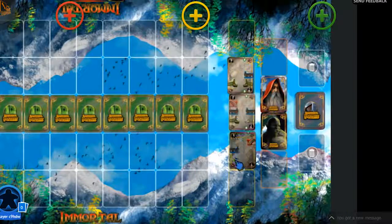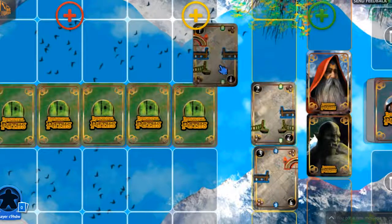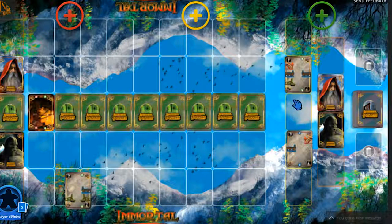Order the bridge cards with the highest value card at the bottom and lowest value at the top. The value is the number in the corner of each bridge card. The first player will then choose one of the bridge cards — in this instance, it is the wizard.